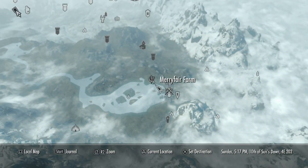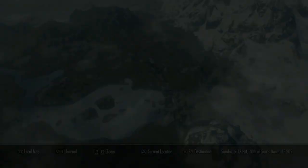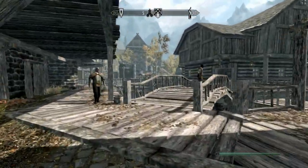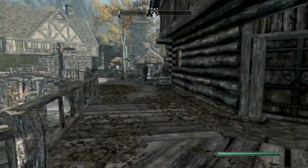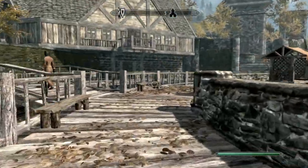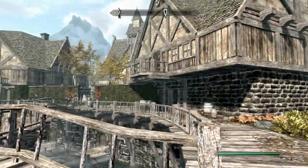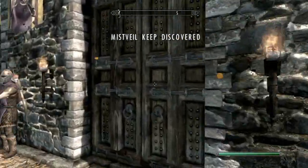The first step is you want to fast travel to Riften right here. Once you're in Riften at the gate, just follow where I go — past the first bridge you encounter and just run past the stalls.